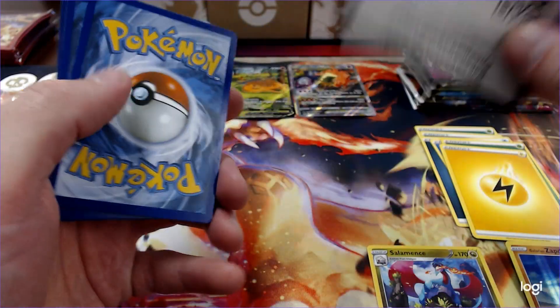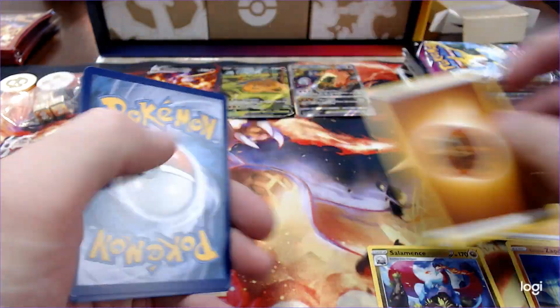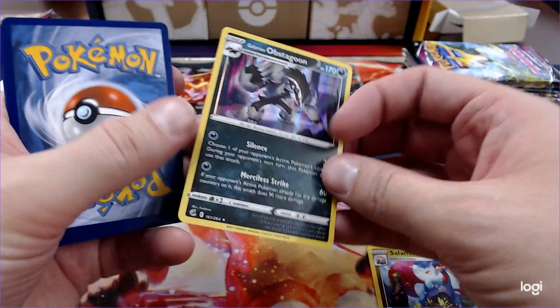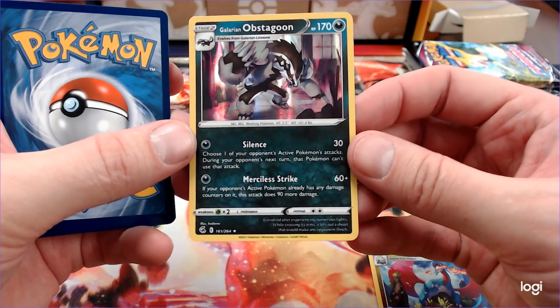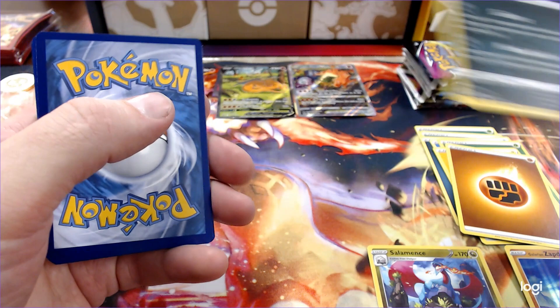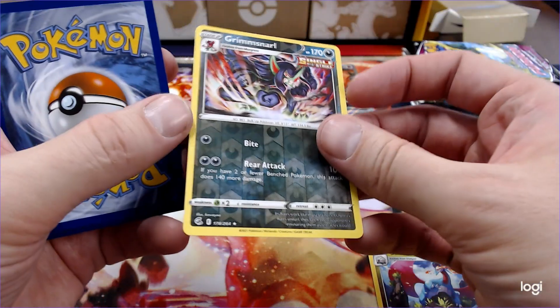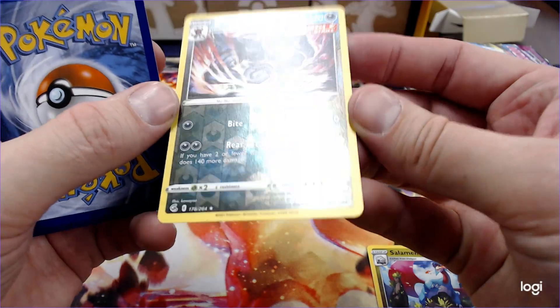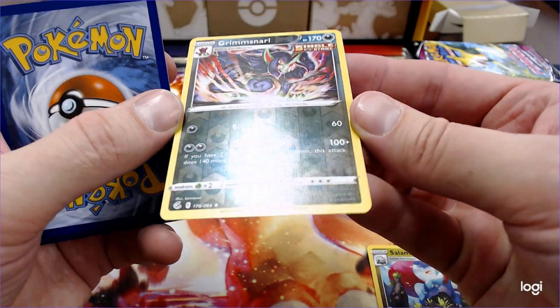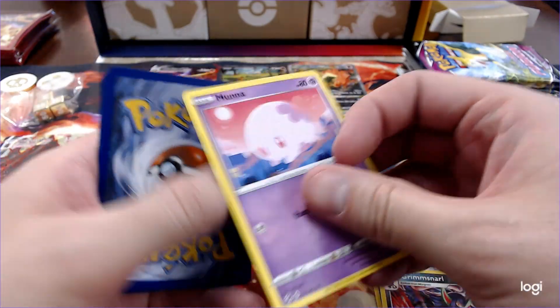I like it. Galarian Obstagoon. Good old holo — I love the holos, I'm a sucker for a good holo. Grim Snarl — that's like barely holographic. What's that about? Put Grim Snarl down there.